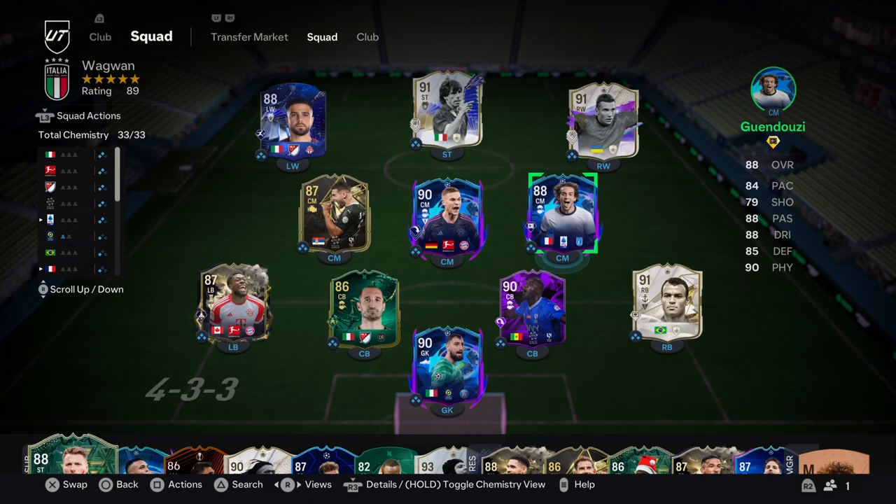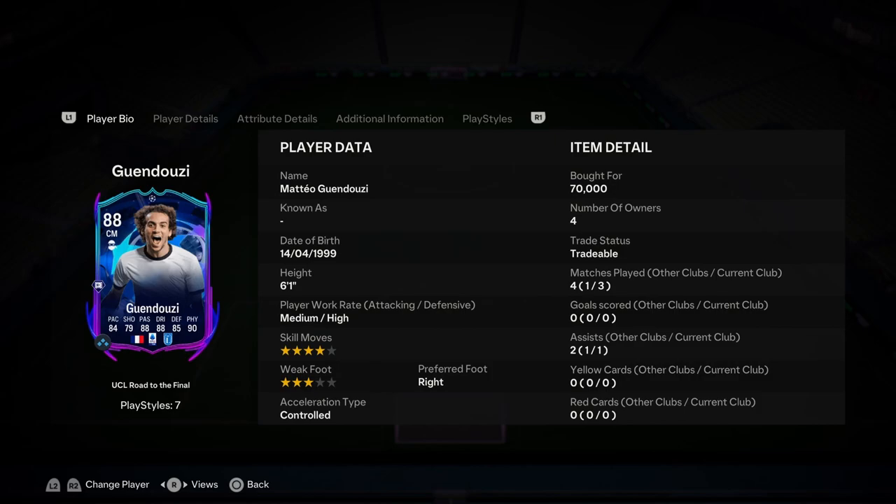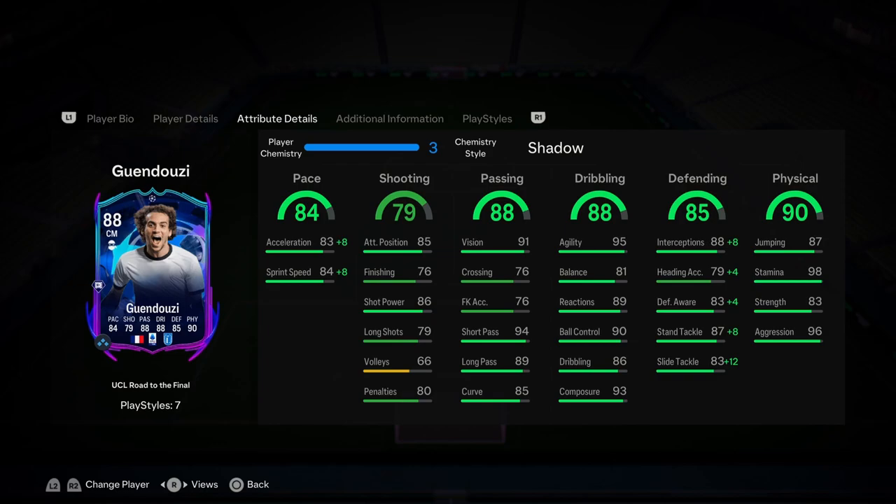Alright folks, this upgraded Guendouzi card — I've seen all I need to see. Something special is going on with this card. Plus three in the shooting at least makes it more usable, plus three defending is just great, and plus two everywhere else is exactly what he needed. This card really plays well. I'd highly recommend Shadow on him because it gives you the eight interceptions — his interceptions are crazy good. With that 95 agility he can just lunge in front of balls.